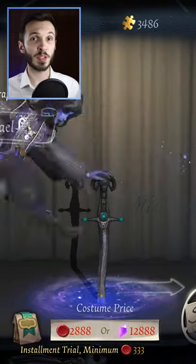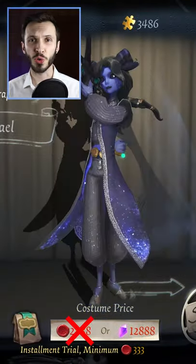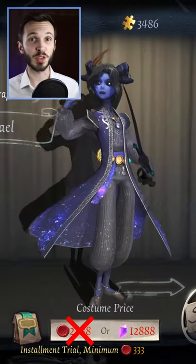Do you need an S-tier accessory or maybe a skin from the in-game store, but you realize that you don't want to spend any money to be able to do that? I'm going to give you five ways of getting fragments, so let's begin.